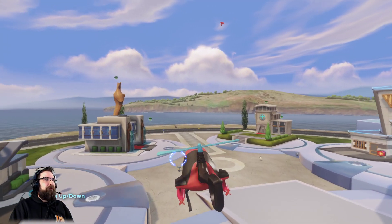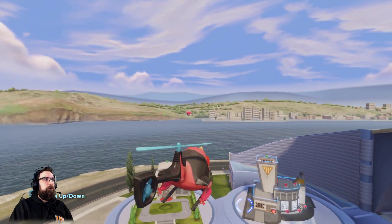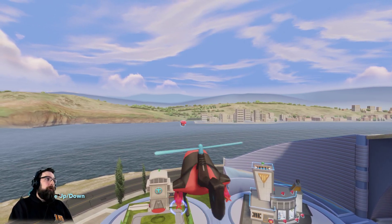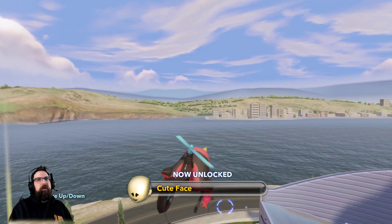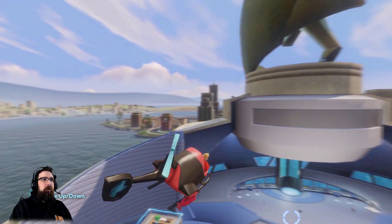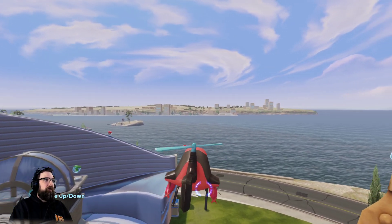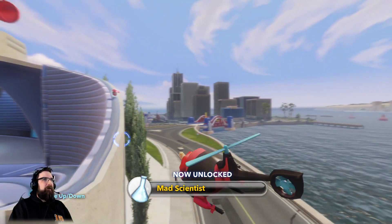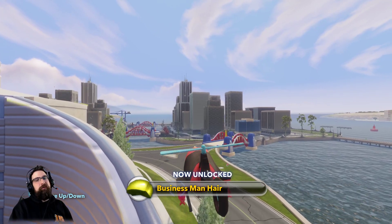Our next one is going to be floating over the HQ right here. You had the opportunity to get it earlier when you were playing the glide mission during the storyline, but I chose to skip it. Boom! Cute face. Next one's going to be on the edge of this rail. There are two down on this rail right here — they expect you to get both in one rail slide, but I do it backwards. Mad scientist. And then the next one is businessman hair. Businessman hair!